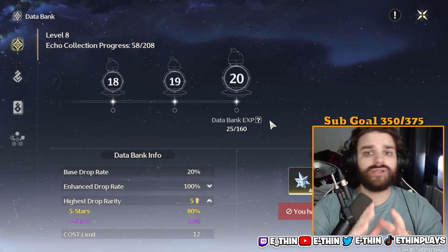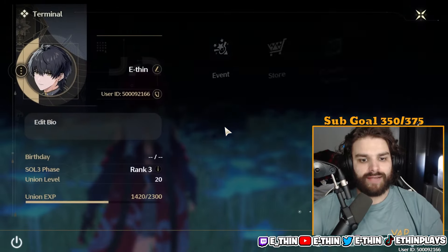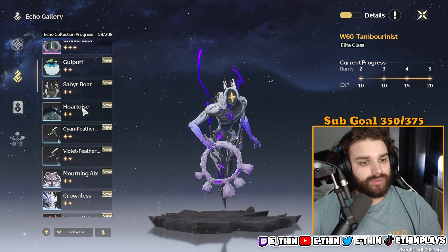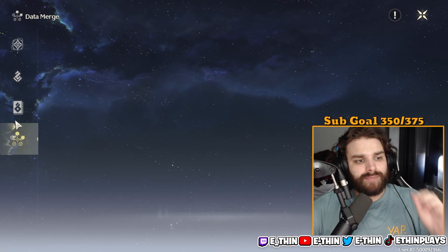Leveling the databank is simple — you just have to collect echoes out in the world. Go fight something, collect an echo, and that contributes to your databank level. The databank also tracks your overall echo collection progress, showing which echoes you've found.